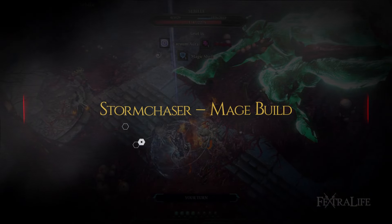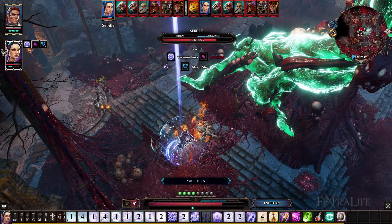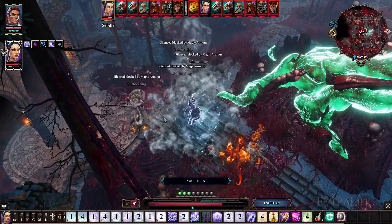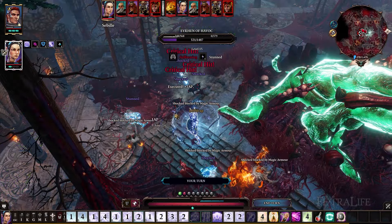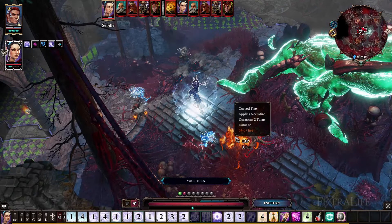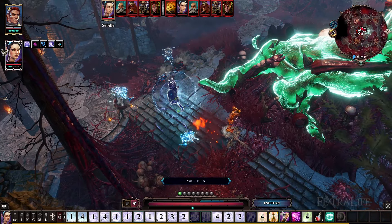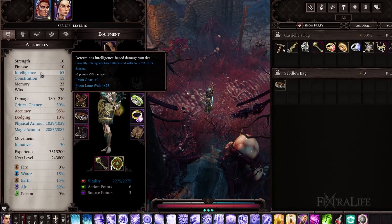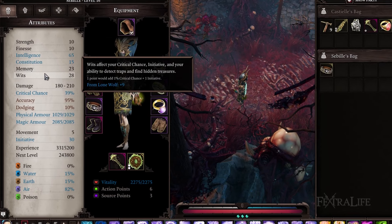The Storm Chaser is an exceptionally high damage build that relies on air damage to stun its targets and dodging to avoid being struck by weapon attacks. Storm Chasers can also silence their enemies, making them have no choice but to attack with their weapons, which will then be dodged. Storm Chasers need very little physical armor because of this and really only need to deal with magical attacks, but only when their opponents aren't silenced. Playing a Storm Chaser requires very high air resistance because air damage has a pretty good chance of finding its way back to its caster — you. Storm Chasers focus primarily on intelligence to help increase their air damage, but also need some wits and memory to help increase their critical chance and initiative, as well as help them slot the larger volume of skills they will need for this build.